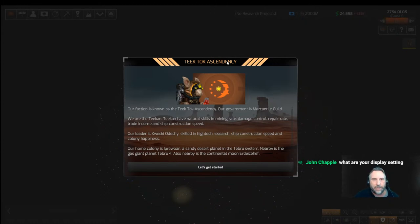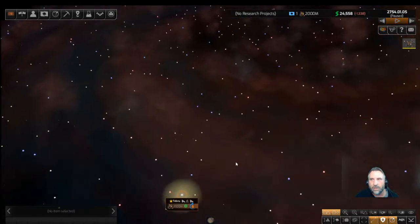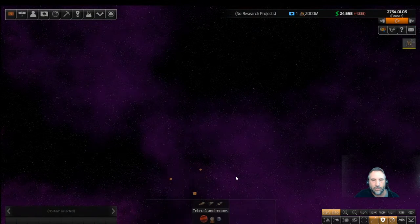Our faction is known as the Tiktok Ascendancy. Our government is the Mercantile Guild. The Tektok have natural skills in mining rate, damage control, repair rate, trade income, and ship construction speed. Our leader is Quiki Odichi — skilled in high-tech research, ship construction speed, and colony happiness. Our home colony is Ipri Woan, a sandy desert planet in the Tebru system. Nearby is a gas giant, Tebru Four, and a continental moon.